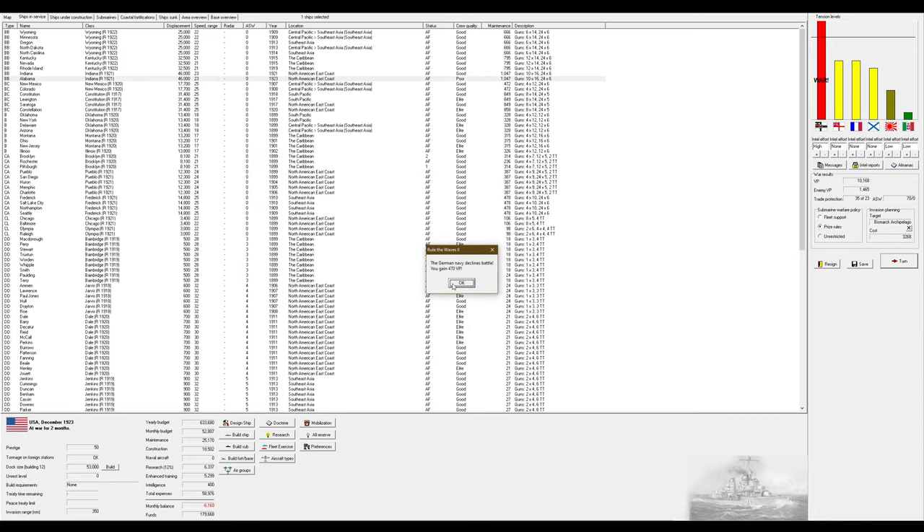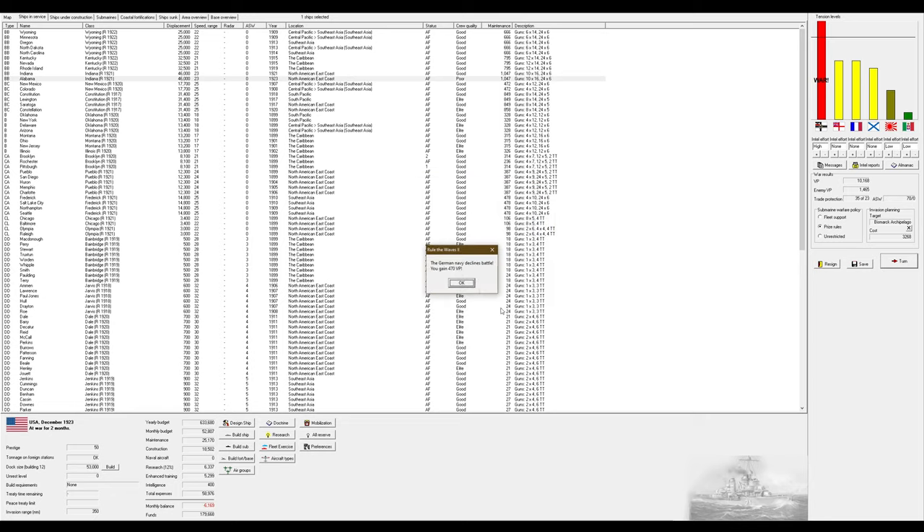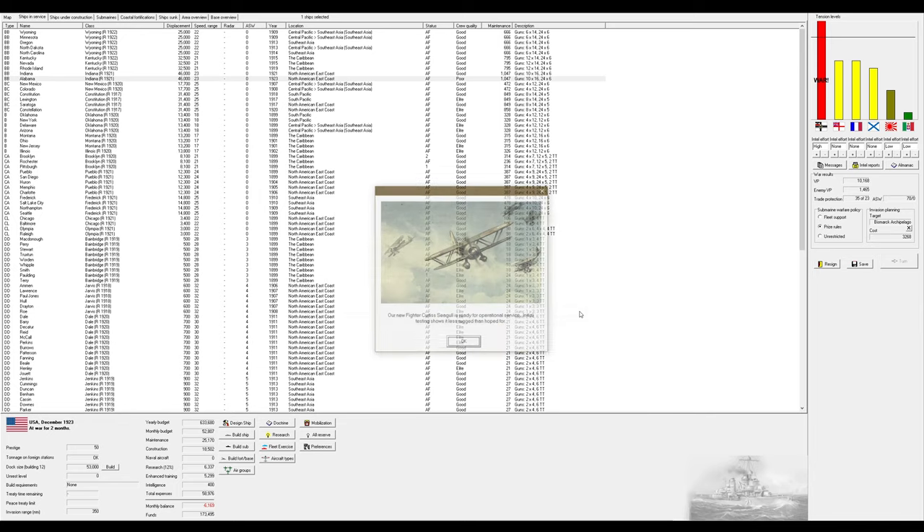The enemy chose to decline battle — not surprising. On the southeastern seaboard they have a battlecruiser, a pre-dreadnought, and two armored cruisers, and again they refuse to give battle. Another convoy defense with an estimated battlecruiser, AMC, and destroyer — again they refuse. The Delaware is having some issues; we believe the British have stolen technology from us. Tensions are a little high so I'll just take the prestige at 50.